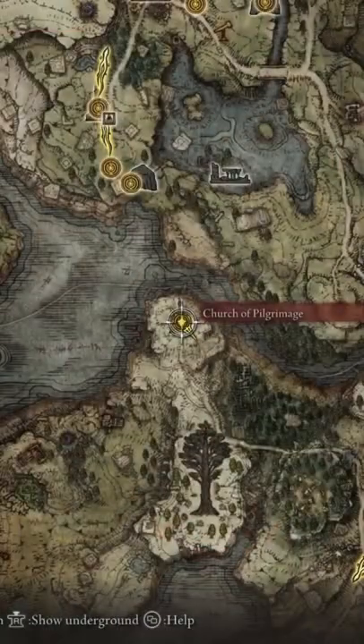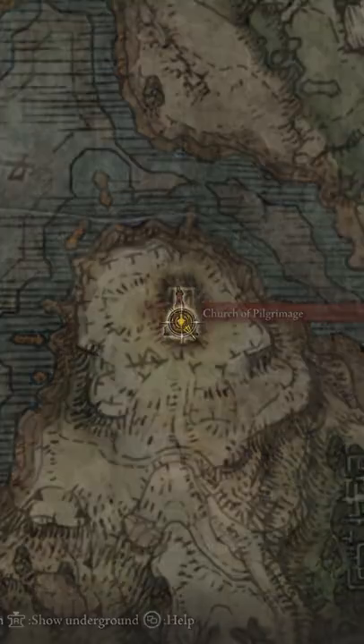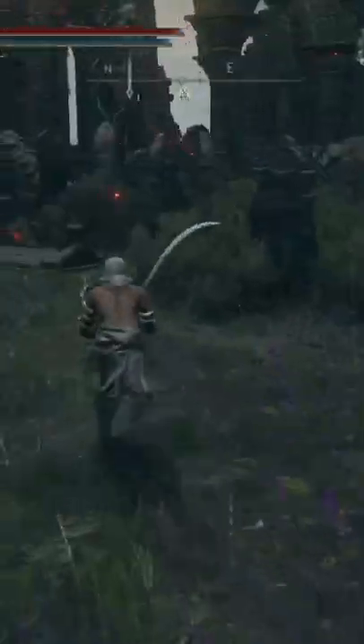To farm for the weapon, come to this grace called the Church of Pilgrimage, and just outside the church you want to kill this skeleton walking around with the two curved swords. You're going to need to do this over and over again until the weapon drops.